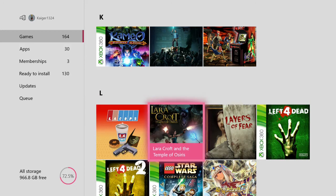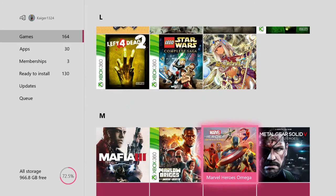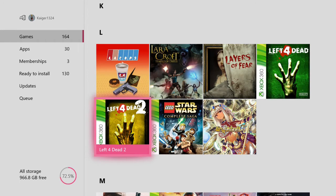Then we have Lara Croft and the Temple of Osiris — a very good co-op game. Layers of Fear — a horror game, I might have to do a horror game video one day. I believe this is a pretty good psychological horror. Then of course we have Left 4 Dead 1 and 2 — in my opinion some of the funnest co-op games, great replay value.